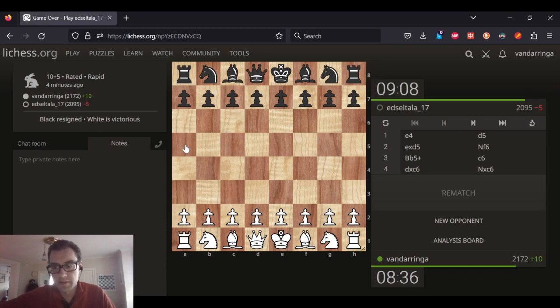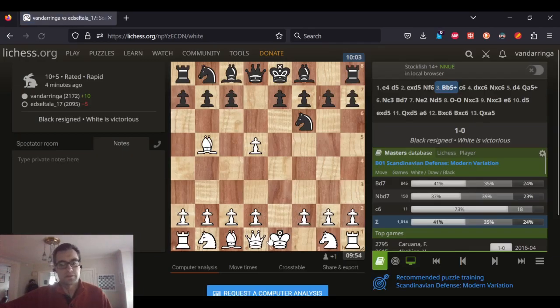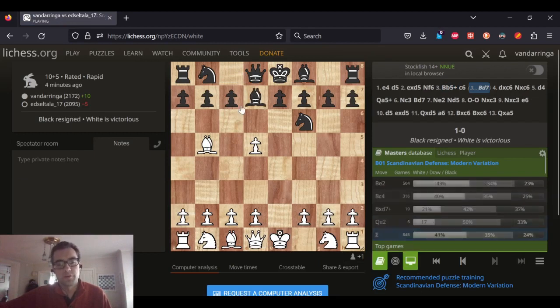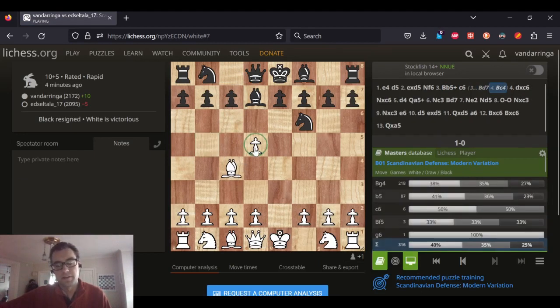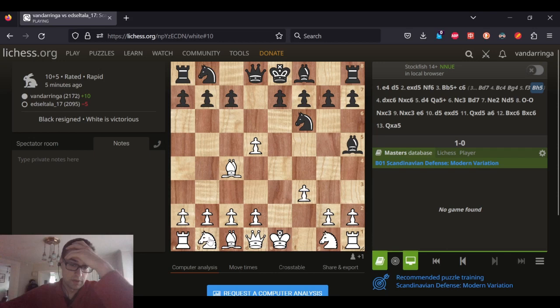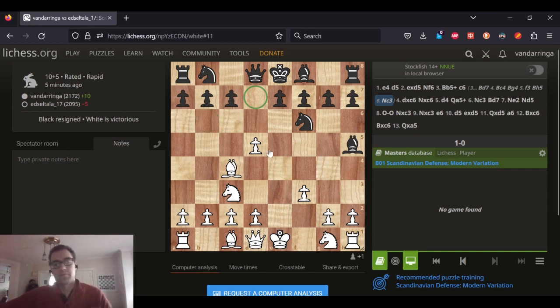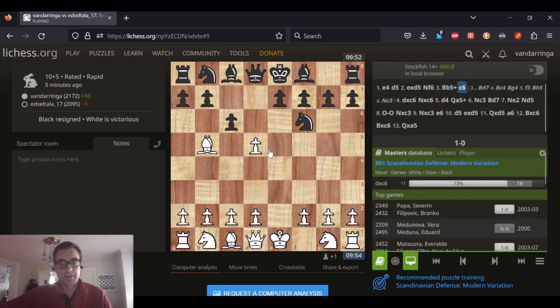Let's look at it. Thanks for the game, Edsel Tala. The main move here is Bishop D7. I'll show you how this goes. The point of Bishop B5 check is once he plays here, then I'm covering this. So I move my Bishop twice. Black will usually go here, but then I can keep bothering him. He usually comes back here. I can't hold onto this pawn forever, but I can kind of be annoying about it. He's going to get Knight D7 and then Knight B6 in. The other way Black can play is just as a gambit like this.